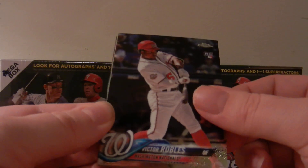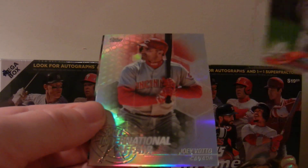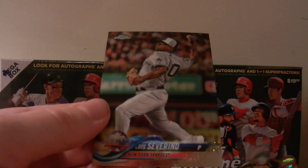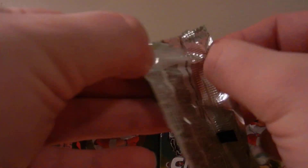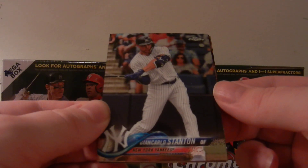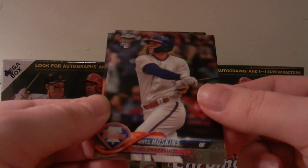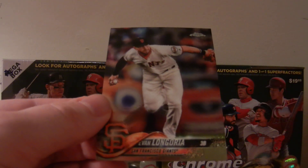Victor Robles rookie card — I know a lot of people have high expectations for him. Michael Sorka again, rookie card. We got an International Affair — Joey Votto. And a Luis Severino All-Star Game card. I gotta say, my reaction to that was pretty ho-hum. Usually when I pull a major autograph like that, I'm usually a lot more vocal, but I was really shocked — didn't see that redemption coming. Giancarlo Stanton. A nice Reese Hoskins rookie card. We got a Freddie Freeman All-Star Game card and an Evan Longoria.